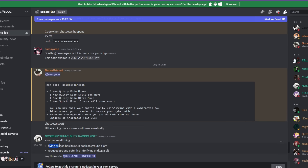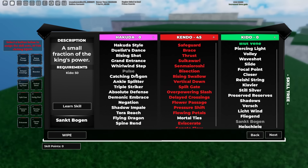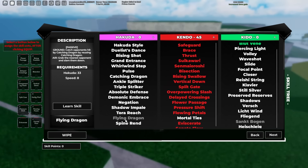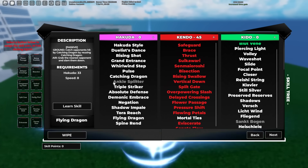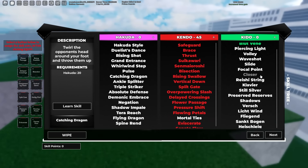Shadow was hard nerfed — basically 10 more seconds added to the cooldown. Flying dragon has its stun back on the ground slam, which is kind of cool. They also reduced the lag from catching into flying dragon a bit. Basically every single person using catching dragon just wasn't getting flying dragon because of the lag — it wasn't worth it, you were better off using catching dragon into a barrage move. Now they've changed that.